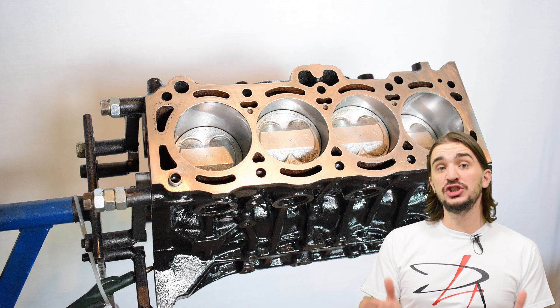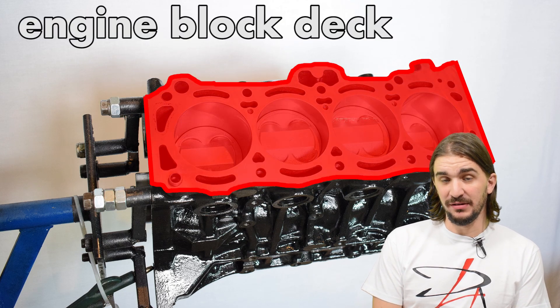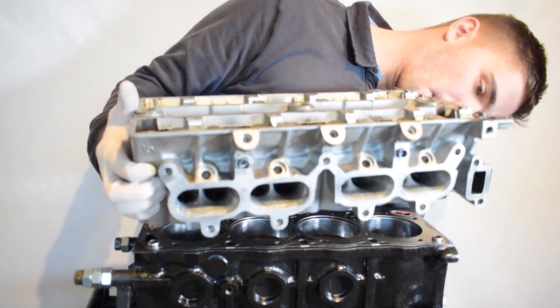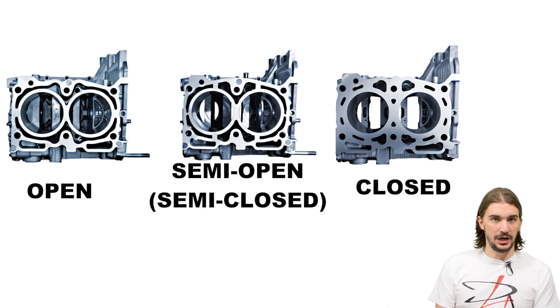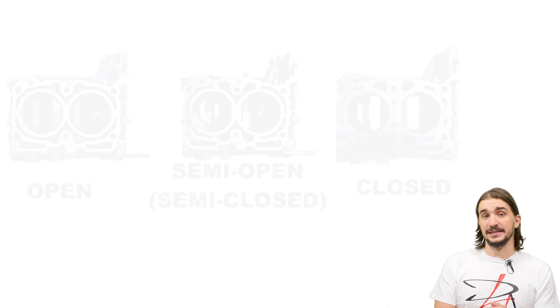As you probably know, the engine block deck is the topmost surface of any engine block — it's the area where your head gasket and cylinder head sits. The terms open, closed, and semi-closed — or semi-open if you're an optimist — refer to the structural design of the coolant passage area around the top of the cylinders.